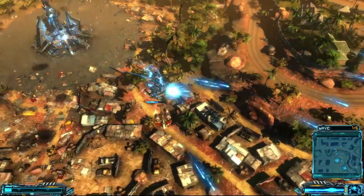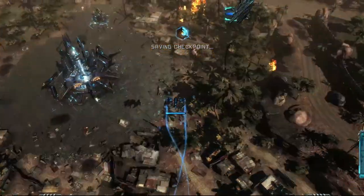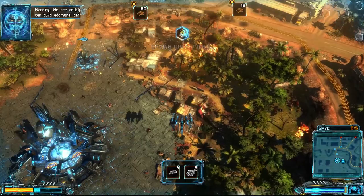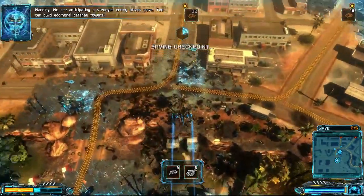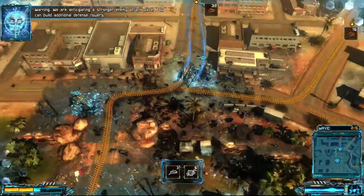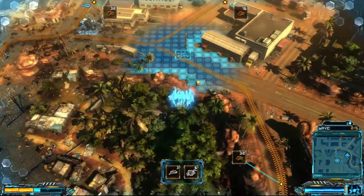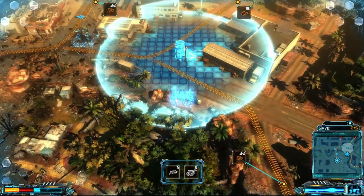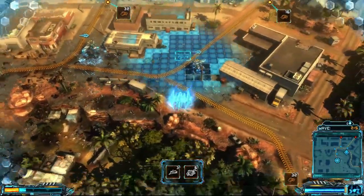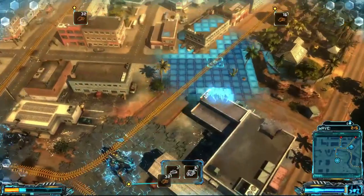But when I'm actually recording the voice, this is sort of what it sounds like. Humans coming in. Coming for us now. We are anticipating a stronger enemy attack wave. You can build additional defense towers. So it sounds totally goofy when I do it, but you throw that effect on there and it starts sounding pretty cool. Nice spot — as you can see, two of these lanes are going to intersect right there, so you get some opportunity to smack down on both of them.